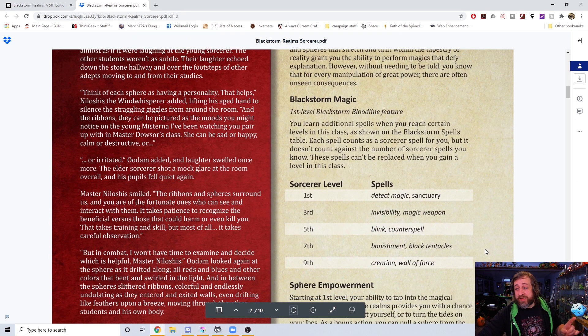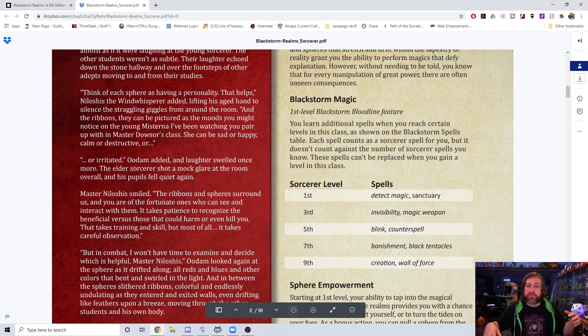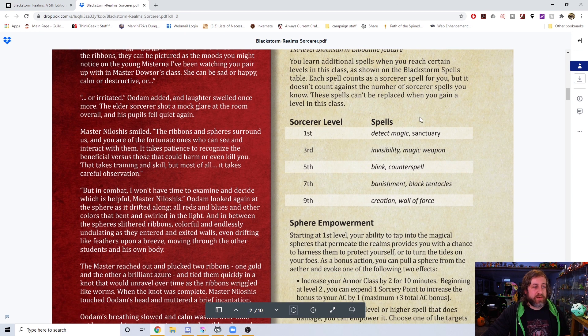One of the first things I did when I came on board was suggest additional bloodline spells — origin spells — which you see here in the Black Storm Magic section. Since this is an open game license product, we are limited to spells within the OGL version 5.1, so something like Steel Wind Strike can't be included. The spells we picked are automatically known by the sorcerer at the associated levels and always prepared, not counting against spells known: Detect Magic, Sanctuary, Invisibility, Magic Weapon, Blink, Counterspell, Banishment, Black Tentacles, Arcane Hand, Creation, and Wall of Force.